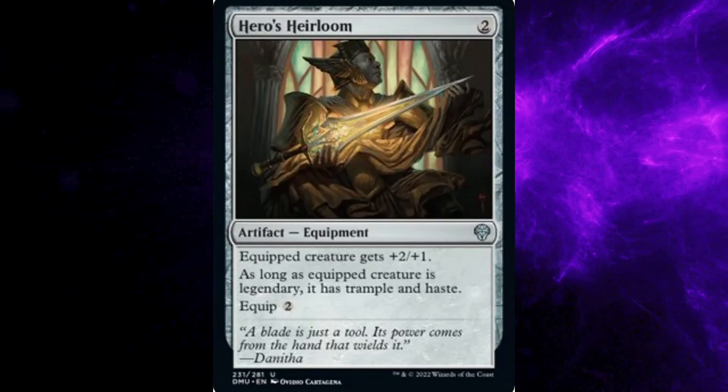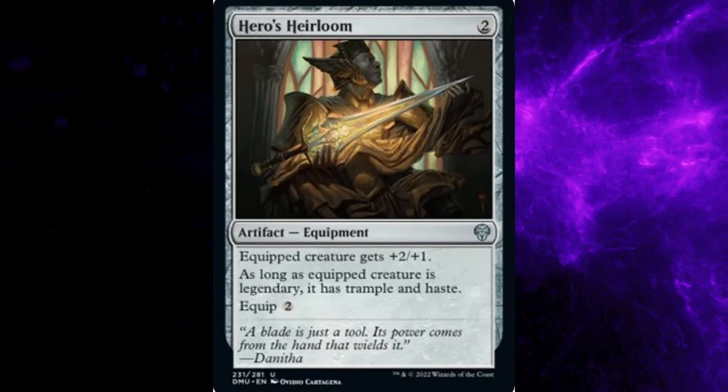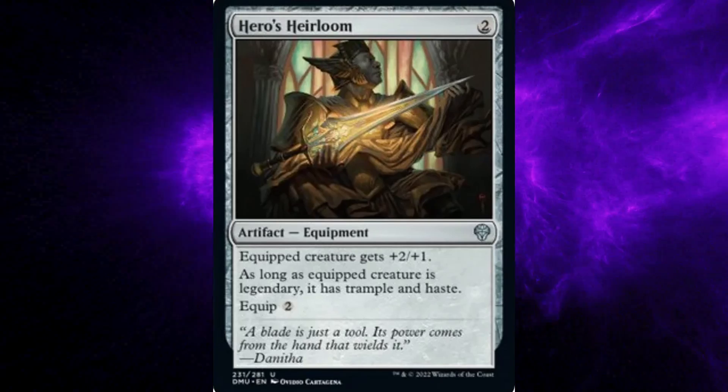Ability: Equipped creature gets +2/+1. As long as the equipped creature is legendary, it has trample and haste. Equip: two general mana. Flavor text: A blade is just a tool. Its power comes from the hand that wields it. — Danitha.